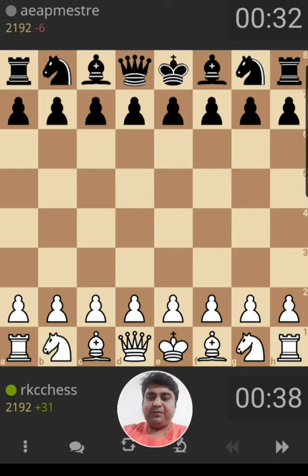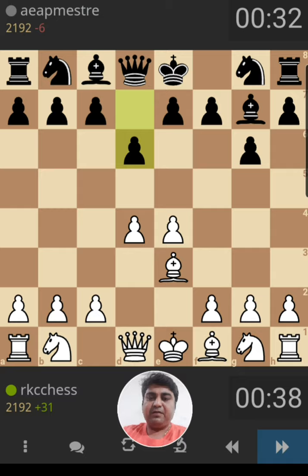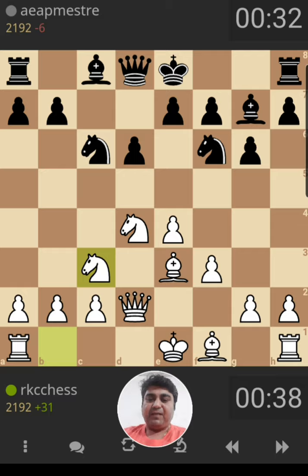I am white here. I will start with E4. The opponent plays G6. This is the Pirc opening, but it transposes into the Sicilian Dragon. After c5, cxd4, Nxd4, we have the standard setup of the Sicilian Dragon opening.